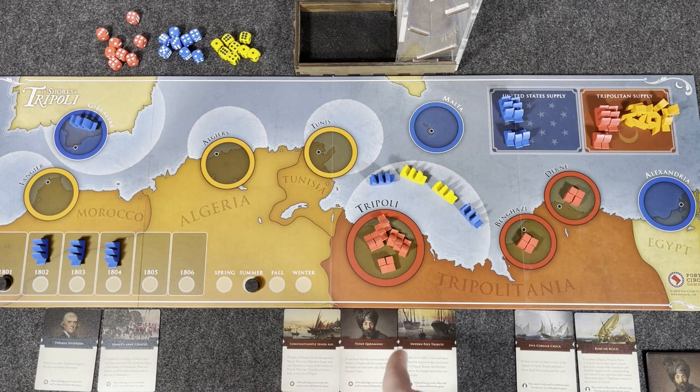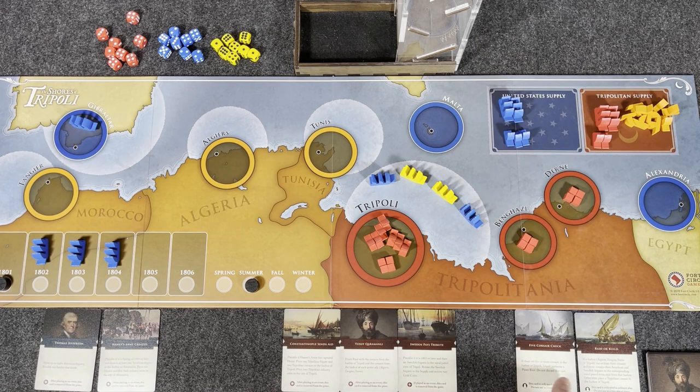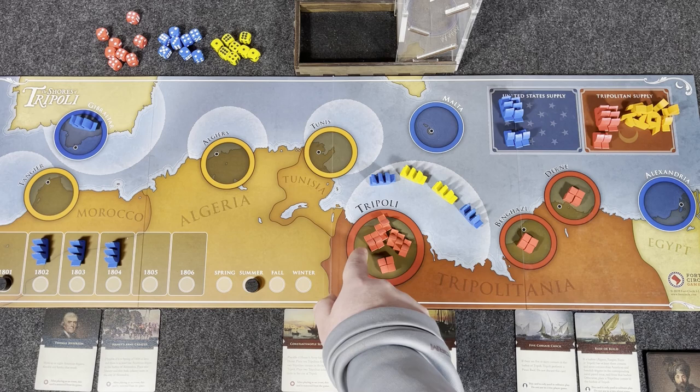Now it goes to the T-Bot. Checking the cards in the row: Constantinople Sends Aid — play if Hammett's army has captured Dern; clearly hasn't happened. Yusuf Karamanli pirate raid with Corsairs if they have allies — there are none, so skip. Sweden Pays Tribute — playable if it's 1803 or later; it's 1801, so skip. Then the Five Corsair Check: if there are five or more Corsairs in the harbor of Tripoli, Tripoli performs a pirate raid. Counting: three, four, five, six, seven — that's more than five.